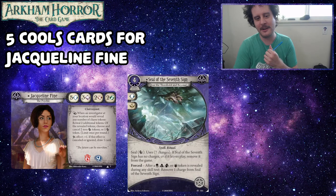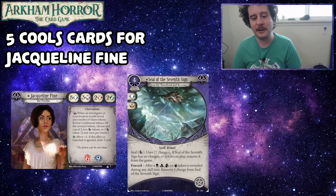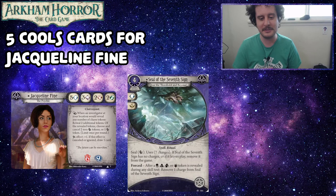Number three: Seal of the Seventh Sign. This is a four cost, five experience spell slot asset that commits for a brain and a wild. It seals the autofail token, using seven charges. If Seal of the Seventh Sign has no charges or leaves play, remove it from the game. Forced: after a skull, cultist, tablet, or squid token is revealed during any skill test, remove one charge from Seal of the Seventh Sign. Bryn, can you guess why we thought this card was cool?